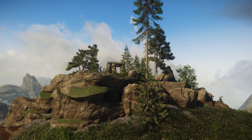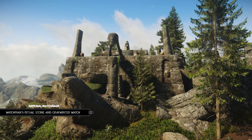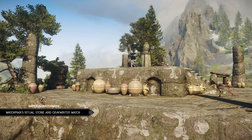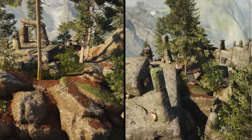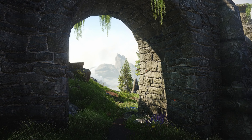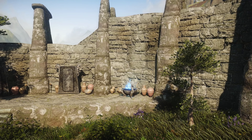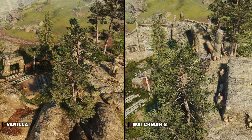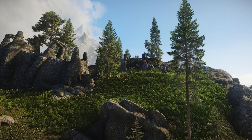This next mod might also impress you. It overhauls both the Ritual Stone and Graywinter Watch and is called Watchman's Ritual Stone and Graywinter Watch — a pretty simple name. But this overhaul is anything but simple. It completely changes up the area of the Ritual Stone, truly transforming it from just a cliff with a stone on it that I rarely ever visit, to actually making it seem at least a little important to the lore of Elder Scrolls.